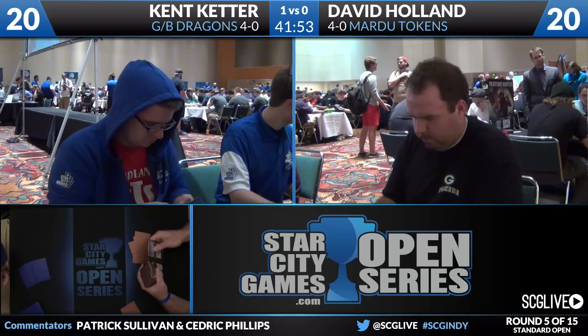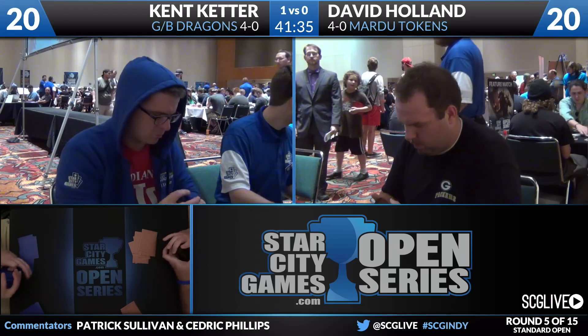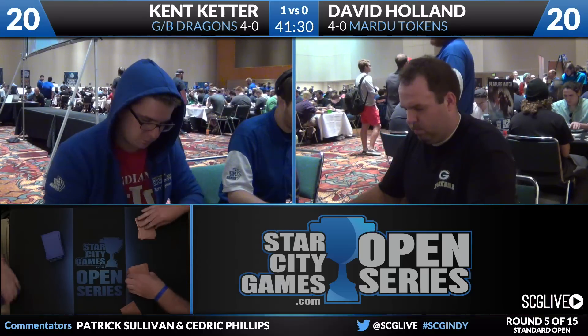On the other side of things here for Keter: three copies of Ultimate Price, another copy of Dragonlord Silumgar or Dragonlord Ojutai, Ugin the Spirit Dragon, three copies of Foul-Tongue Invocation, two Duress, two Drown in Sorrow, and two Tasigur the Golden Fang. I think Duress and Drown in Sorrow are both fine here. David played enough cards to indicate he's really on a token-based strategy, so even though Drown's not good against everything, it's good against enough. Foul-Tongue Invocation could also be powerful when backed up with Drown in Sorrow.